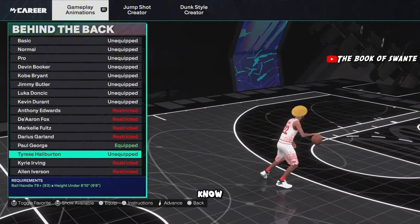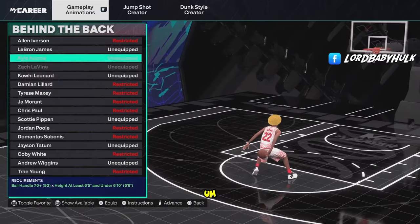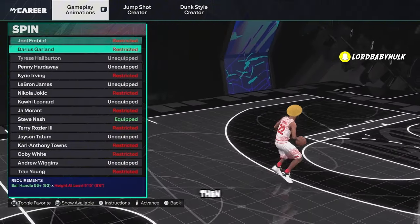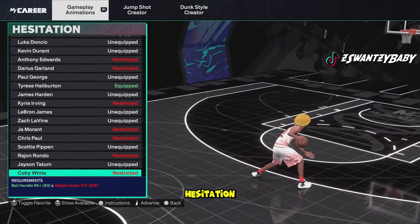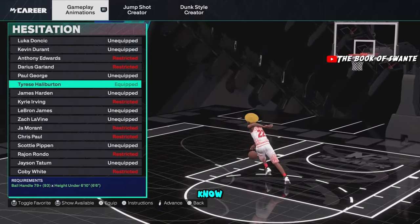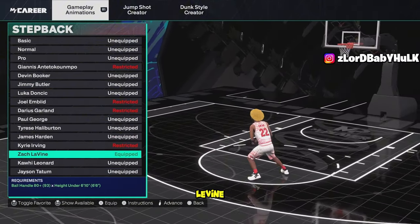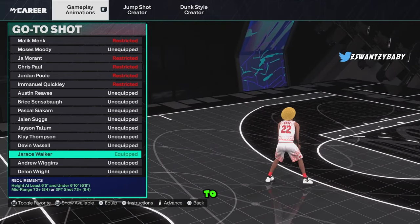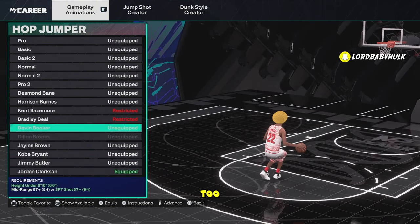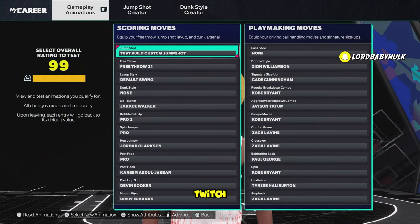Best behind-the-back for 6'5+ is Paul George; Kawhi is another top one; Bein is decent but Paul George is the best, then White. Two great spins: Kobe Bryant and Steve Nash. Best hesitation is Tyrese — it's instant L2 cancel; Jimmy Butler's decent, KD too, but Tyrese is the best. Best step back is Zach LaVine, then Luca and Booker. My favorite go-to shot is John Morant; here's my favorite hop jumper and you can use Normal too — that's the speed glitch spam.